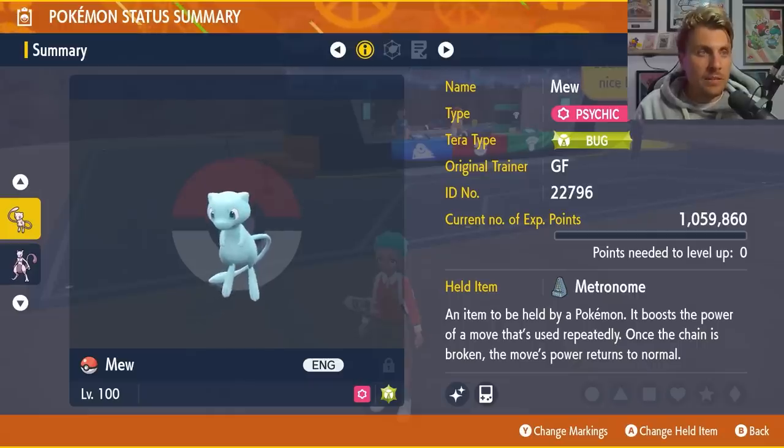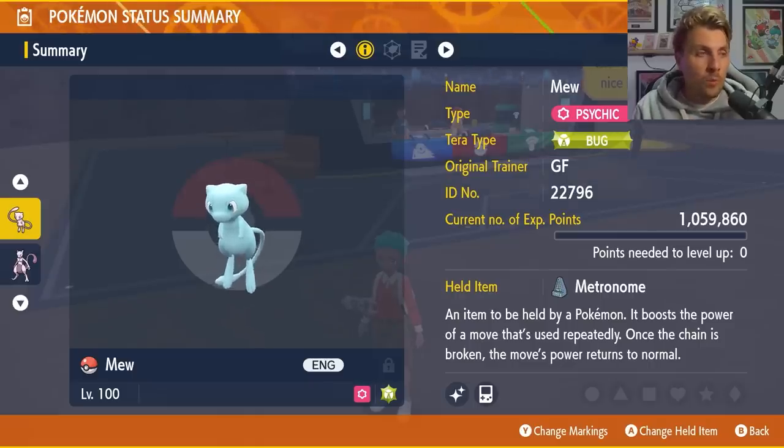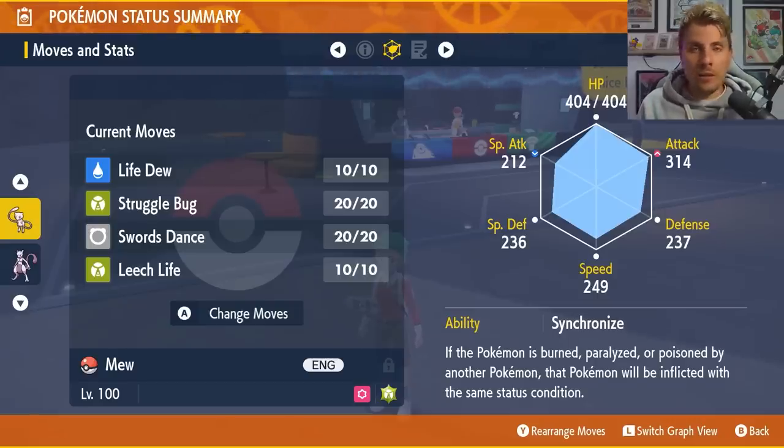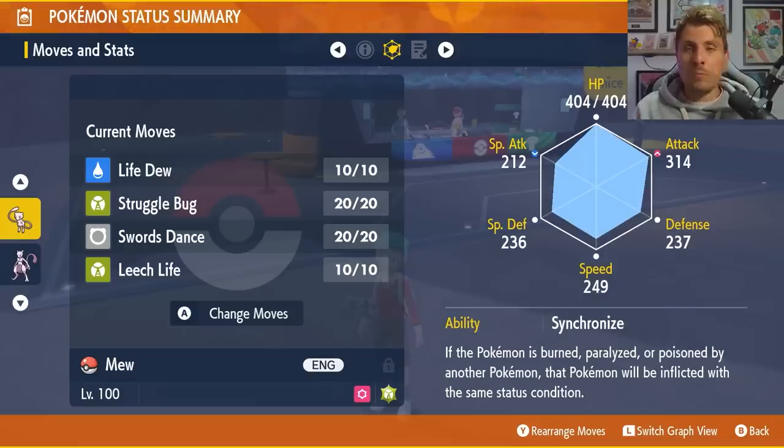The moveset for this Mew is: Life Dew for recovery for you and your team if needed; Struggle Bug to lower Mewtwo's Special Attack every time you use it — it works through the shield, which is perfect since the shield goes up turn zero; Swords Dance to boost our attacking stats up to plus six; and Leech Life as the main attacking move to deal damage to Mewtwo and recover health in the process.